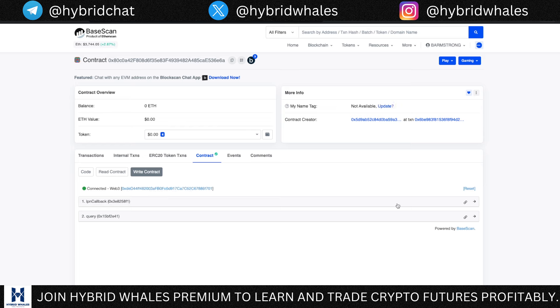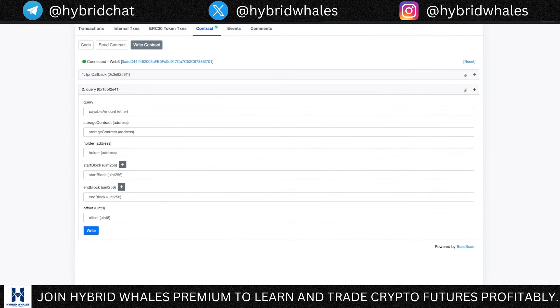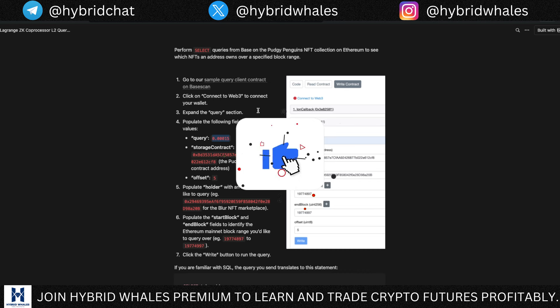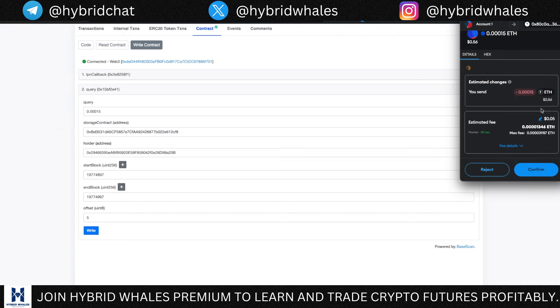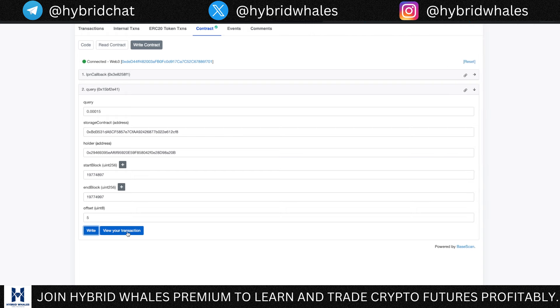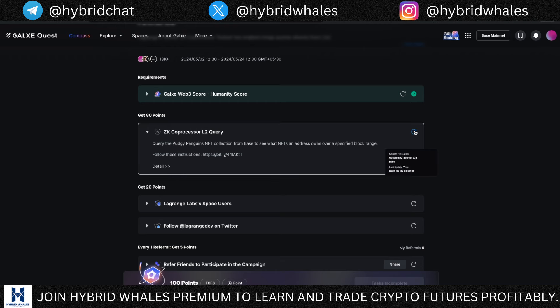Once your wallet is connected, make sure the wallet you're using is the same as the one on Galaxy. Then click the icon that says 'Query' and copy and paste all the data into the data fields. Once you have filled all the data fields, click on 'Write' and approve the transaction in your MetaMask wallet. This is going to cost you $0.56 — just confirm it.